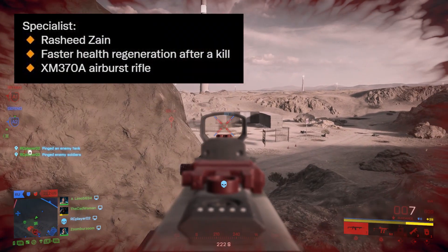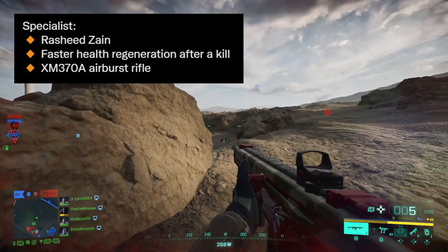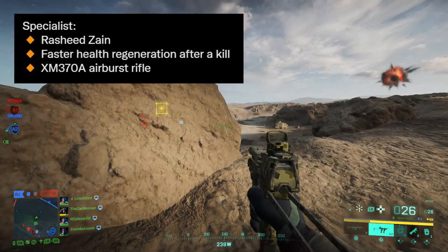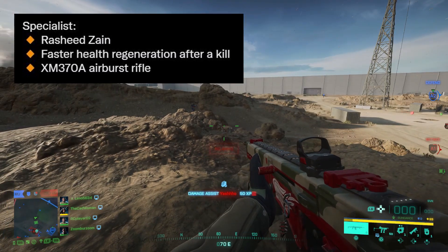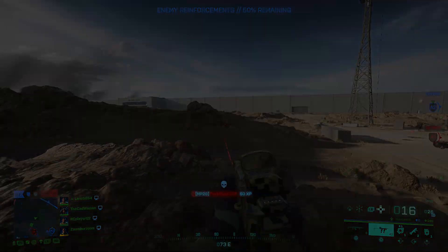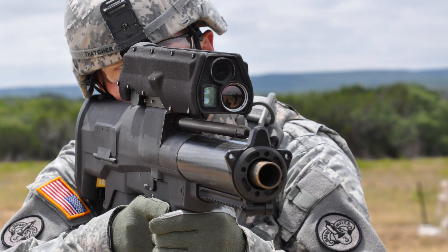So the new specialist is called Rashid Zane — probably just Zane as the in-game name. He will be an addition to the assault class. His passive ability is faster health regeneration after getting a kill, and his active ability is the XM37A airburst rifle, which should be a grenade launcher with explosives that do not burst on impact but mid-air, to hit infantry behind cover.